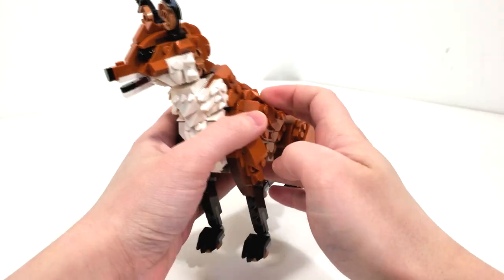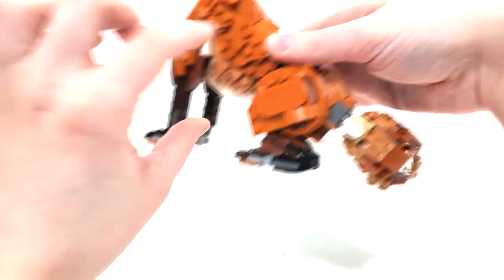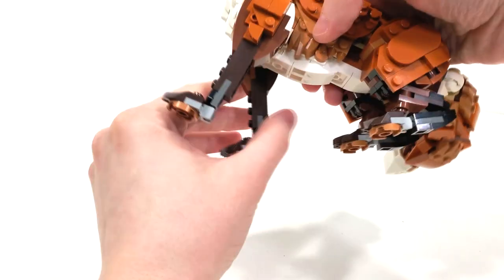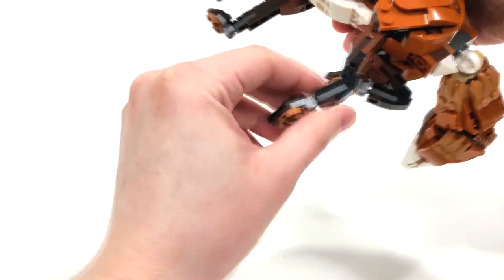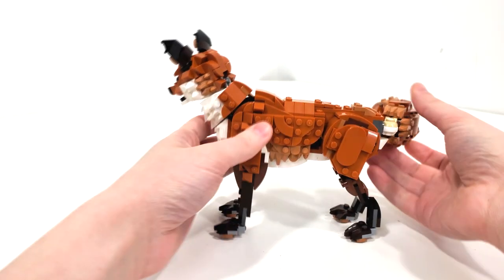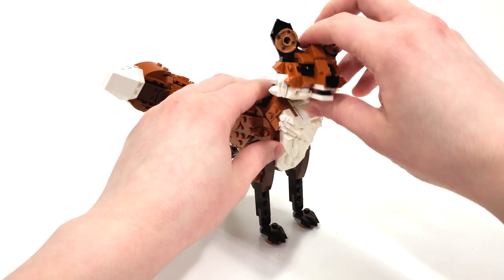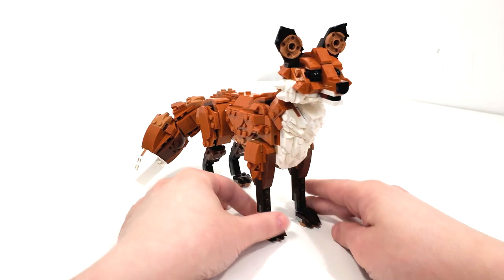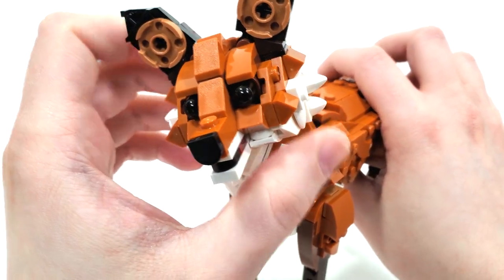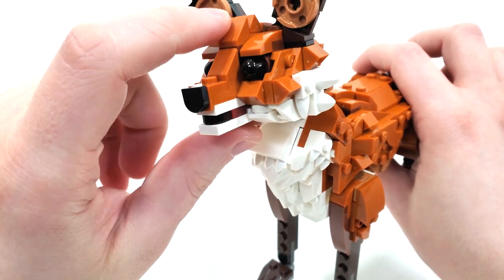I really feel LEGO has done an amazing job with these brick-built animals over the last few years, and they really knocked it out of the park — even down to having this sitting position for the fox, which looks so stunning. You can even change it: move the legs and have him standing, and the joints are all absolutely perfect. I really couldn't be happier with that function alone that allows him to stand on his two feet. He looks so, so adorable at every angle. We get those pin pieces for the eyes, which work very well, and that one-by-one tile piece for the nose.